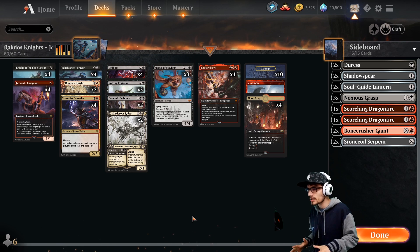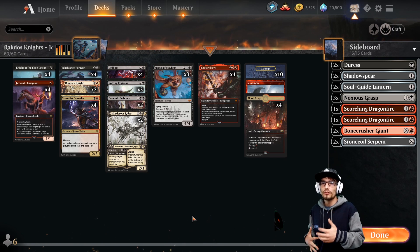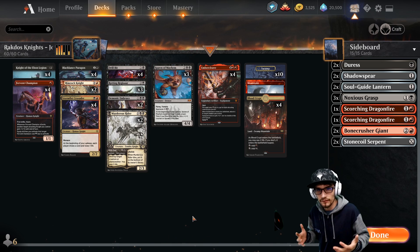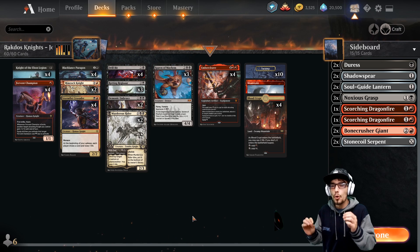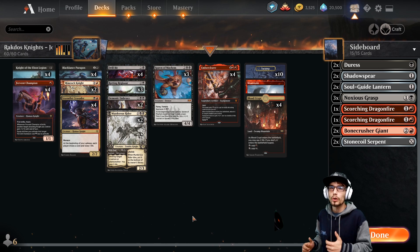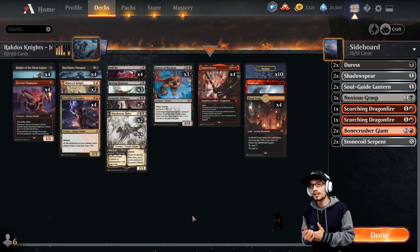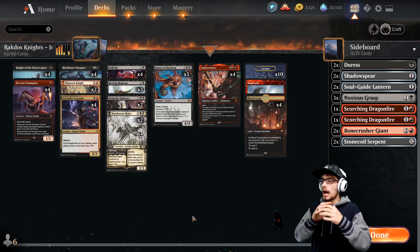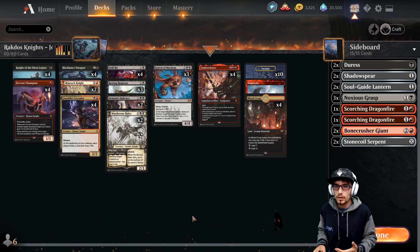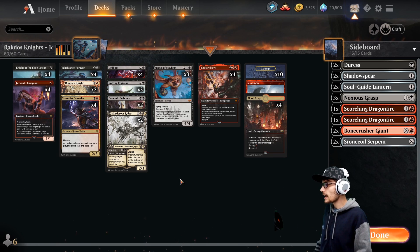Then we're going to watch some gameplay footage where we break down any play lines and interactions within the new Core Set 2021 meta. You're going to get a feel for how this deck interacts with the rest of the environment, which is a key component to winning. You not only need to know how your deck works, but how it works with the other decks. Then we close out with my final thoughts and future plans for content.